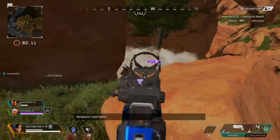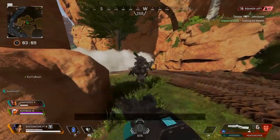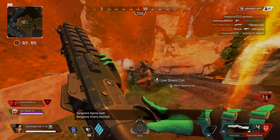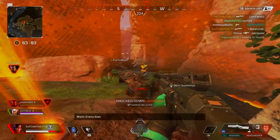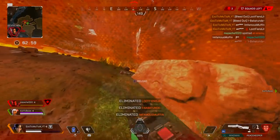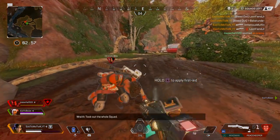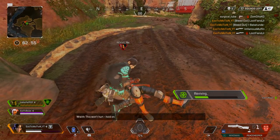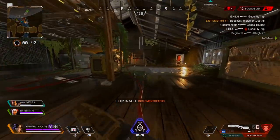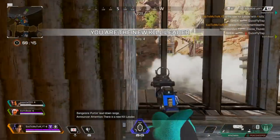I dropped 20 kills in this game, which is insane — that's the most kills I've ever had. As a team, I think we dropped maybe 26 together, but alone I dropped 20 kills by myself. I cut out all the boring parts so you're going to see us fighting the entire gameplay. Let's start giving you guys tips and tricks on how to get more kills in Apex Legends.